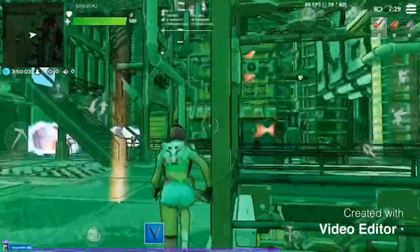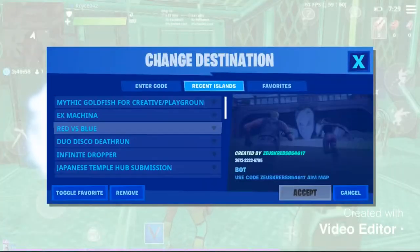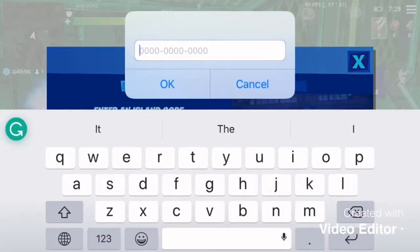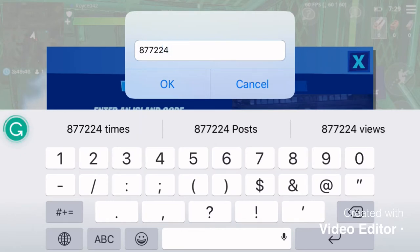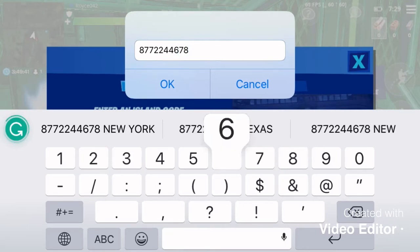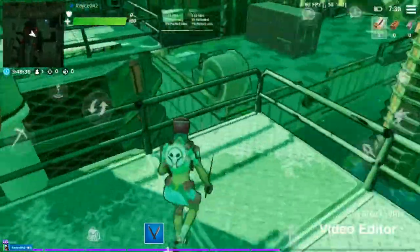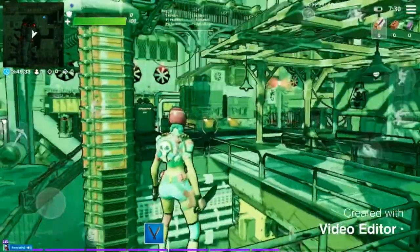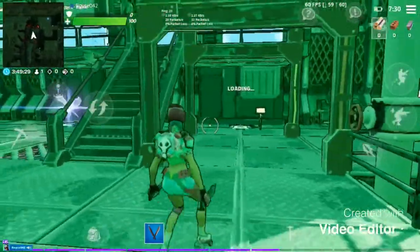You're going to go to a random island and type in this code: 8772244678 63. Press accept. That infinity blade is going to be very, very useful, so make sure not to skip that — very, very useful.